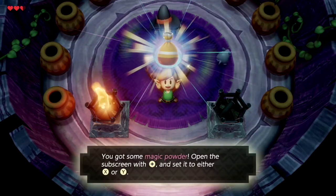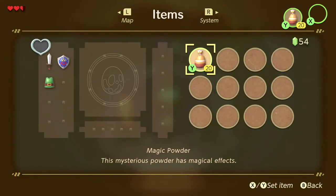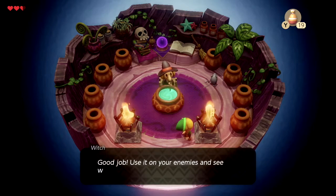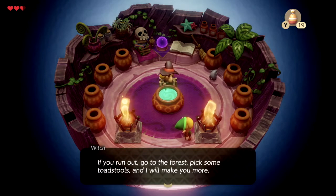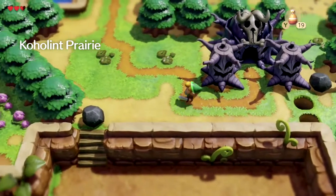You can use magic powder, once you equip it, to light torches like that. If you need to get more, you can just take the same path to go grab another toadstool and bring it back to the witch.